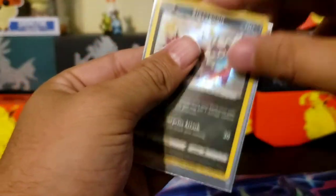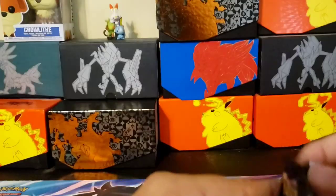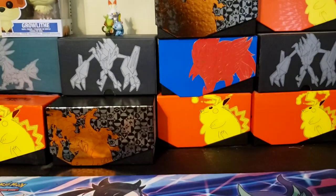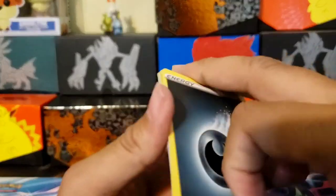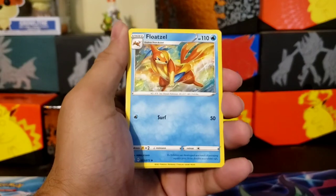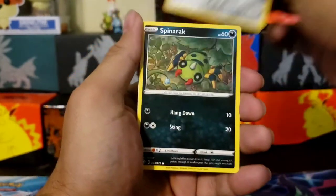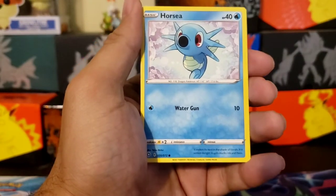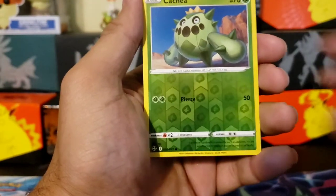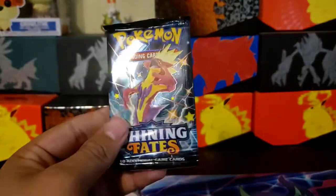There we go right there — gorgeous card! Two packs left. Code card, one, two, three, four. Energy, Rusted Sword. And that was the First look — sorry, cannot pronounce his name. Snom. Horsea — reverse — and it's a Rude, non-holographic. All right, last pack!